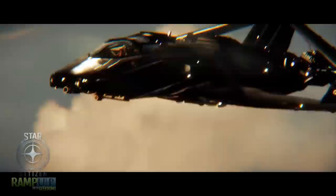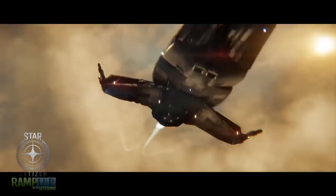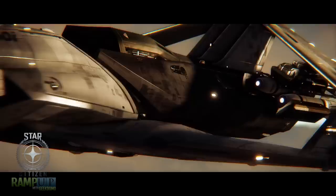The next ship is the Origin 300i. It has four variants: the 300i, the 315P, the 325A, and the 350R. The 300i touring model is the premier spacecraft on the market today. A true jack of all trades, the 300i is capable of making any role its own with the class and sophistication expected of an Origin design. All models feature a Gorgon Defender shield and an ANR OmniSky 6 cannon standard.